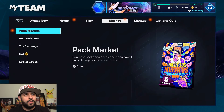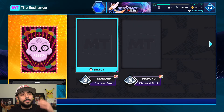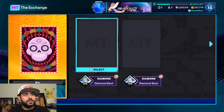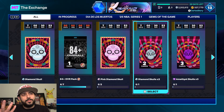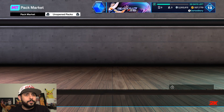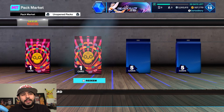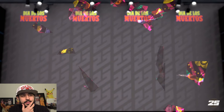Once you earn the skulls, you go over to the exchange and you're going to want to exchange them. So for the pink diamond skull it takes two diamond skulls. People are saying it's taking over a thousand games. If you get a gold after every win — I just played a couple games and all I got were a couple golden skull packs. I was hoping they'd be random where you can still get a ruby, diamond, or pink diamond. Let's go ahead and open it — maybe it'll give us something else.